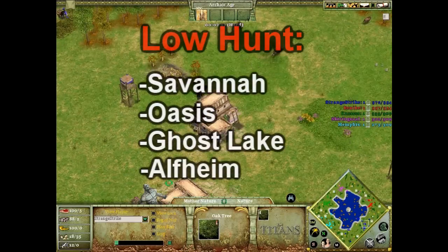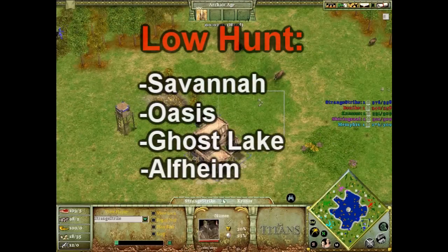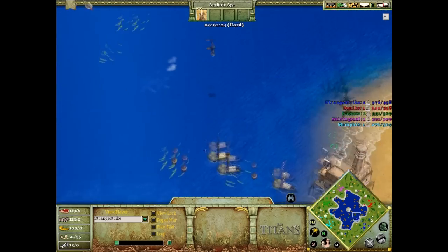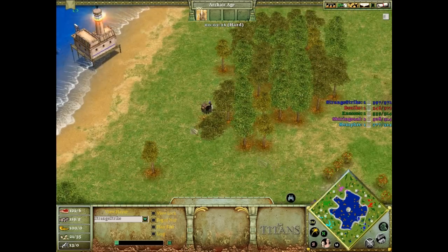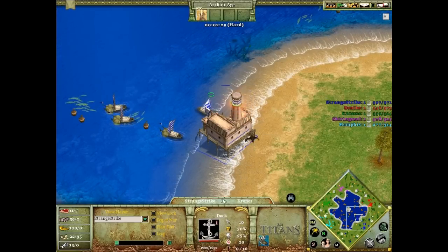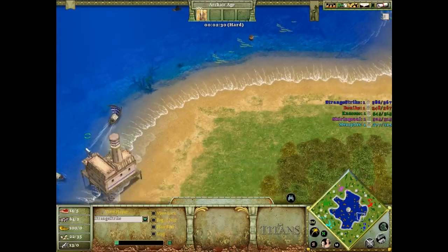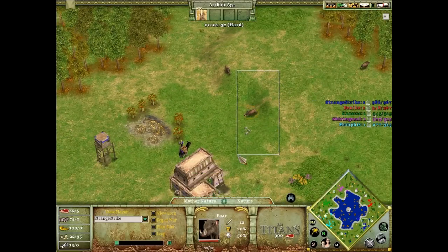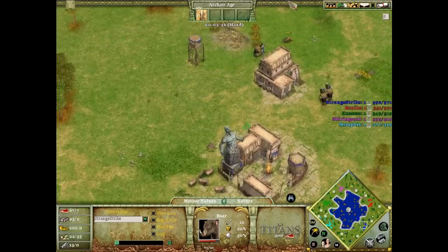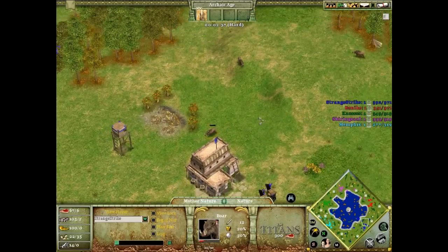On low hunt you do not have to make upgrades — you don't need to upgrade hunting dogs. On water maps you mostly have to make a shipyard if you want to play well. On high hunt it's the opposite of low hunt — you just have to upgrade hunting dogs.